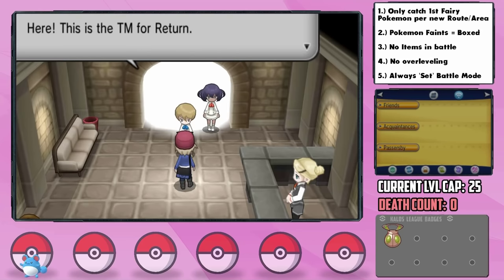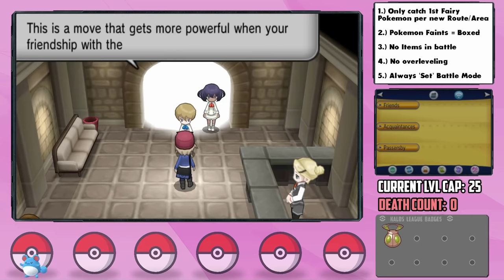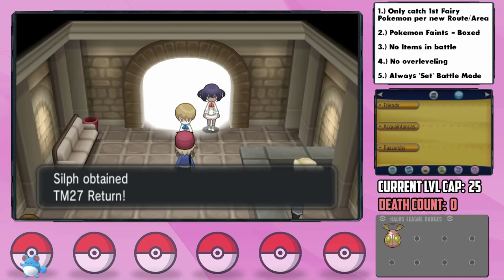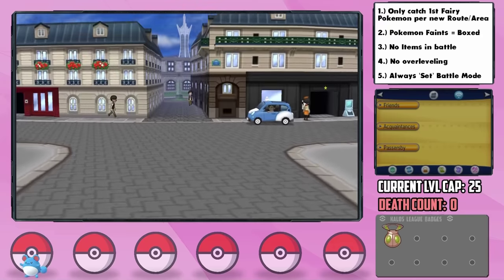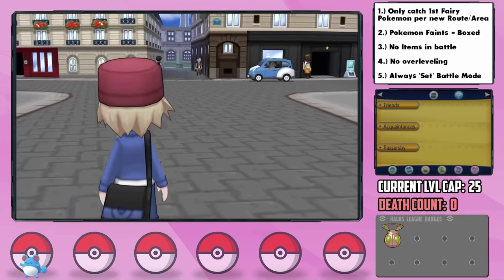They also give us the Return TM, always a great asset to have for neutral power, especially early game and because we already know that Navi loves us. With that, we arrive in the massive Lumiose City, one of the most confusing places in any Pokémon game.